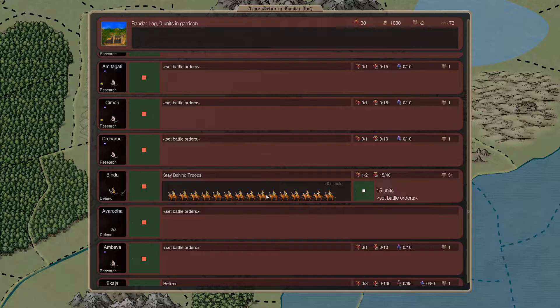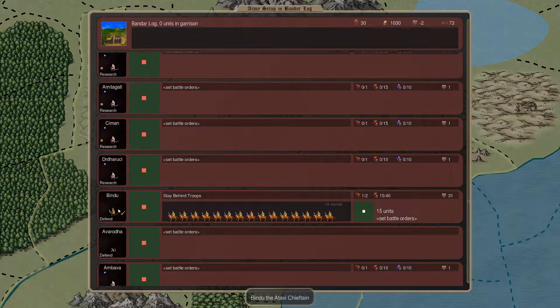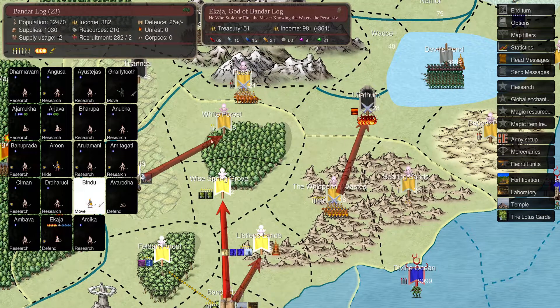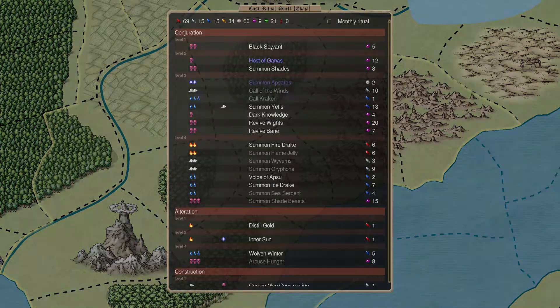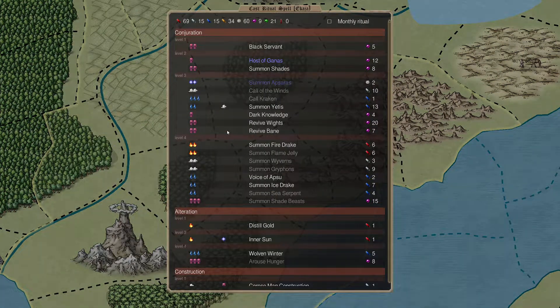These units moving up as reinforcement. Sending them up to help out right away. Bindu - moving up to White Spring Grove to see if we can help out. Hopefully nothing happens there. The Bane - not sure about sending them here since it's really bad. The Kaja - doing a ritual. We have death 21, nature, earth. How much earth are we making? Three astral but we don't have much to spend. Host of Ghana's - not possible. Could get a fire drake though.